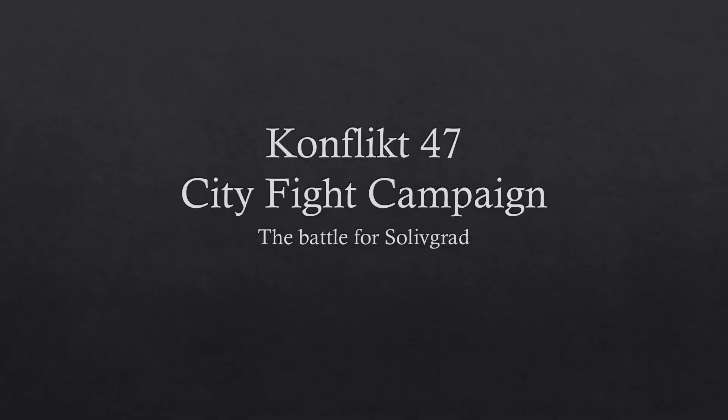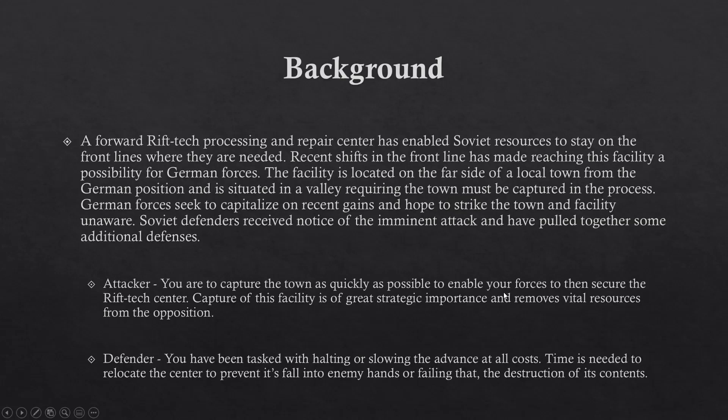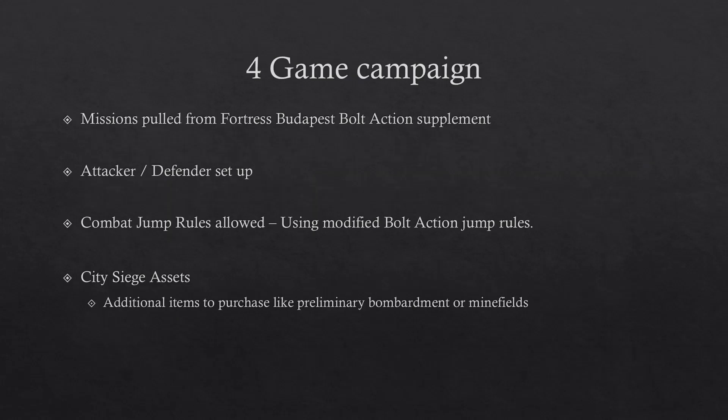Hey everyone, welcome back. This is a hobby video — the kickoff and summary for our Conflict 47 campaign: the Battle for Slavigrad. The background is that due to recent gains, German forces have pushed closer to the Soviet supply depot and repair center Riftek. They're looking to capture or destroy this depot, but because of its valley location, they can't sweep around — they have to come straight through the town.